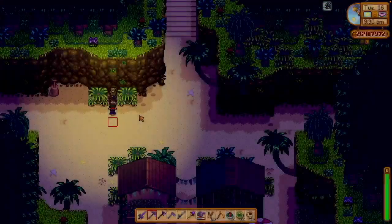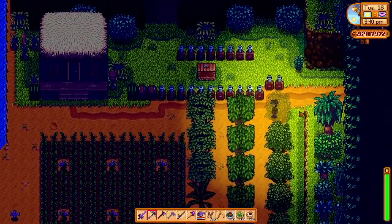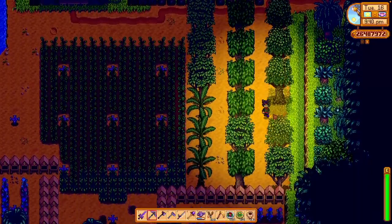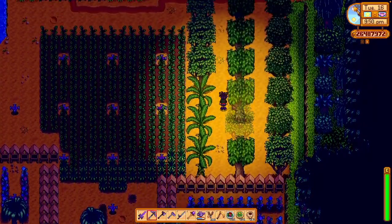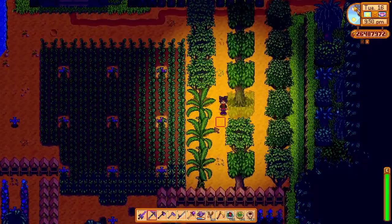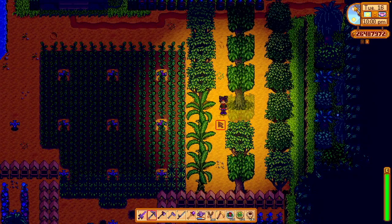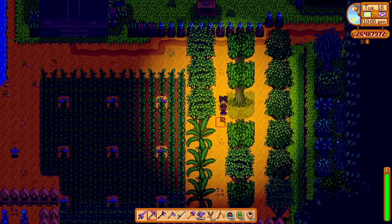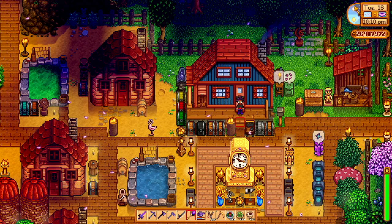The same thing is true with fruit trees on Ginger Island. Here on my Ginger Island farm, I have a bunch of fruit trees of varying types — peaches, pomegranates, and all that — and they all produce year round. They're not limited to only producing a certain fruit during a certain season. That is a really great benefit of putting some trees on Ginger Island and putting some fruit trees in your greenhouse.